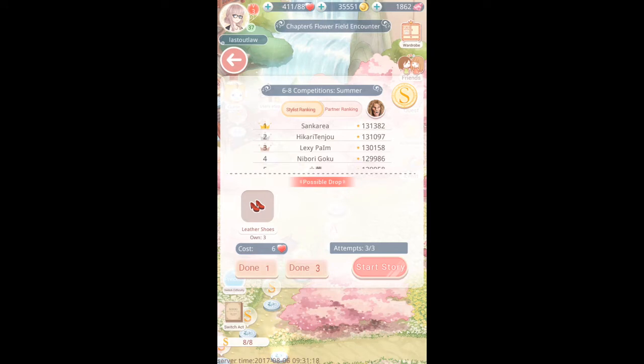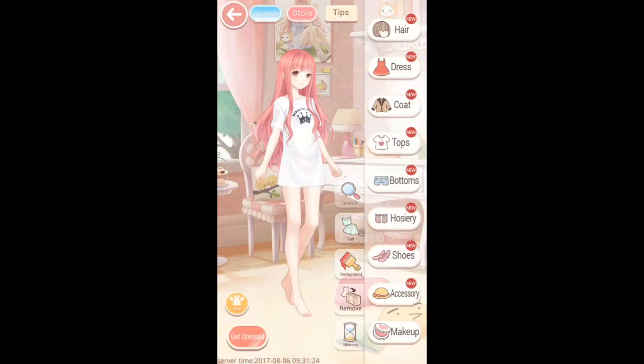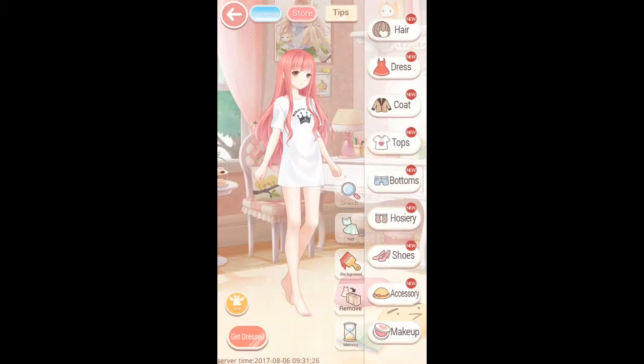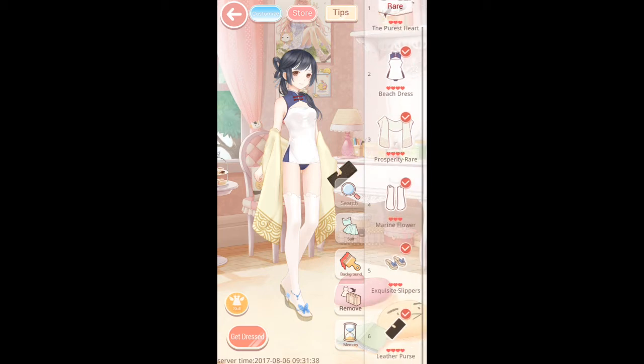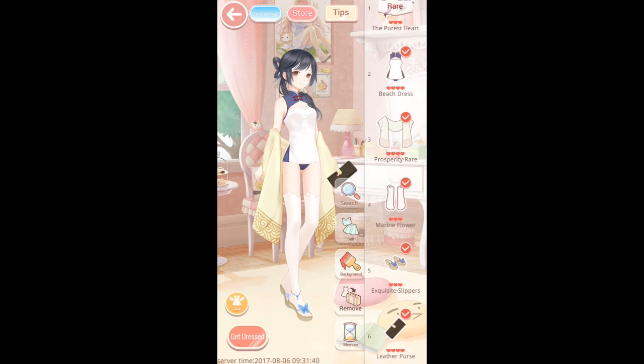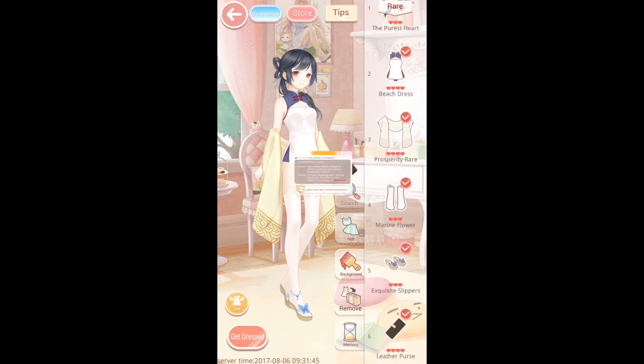I can show you guys what I used to pass both maiden and princess with an S rank, and it was not what Momo said I should use — not completely anyway. As you can see here, I used the purest heart hair, the beach dress, the prosperity rare, marine flower, exquisite slippers, and leather purse.